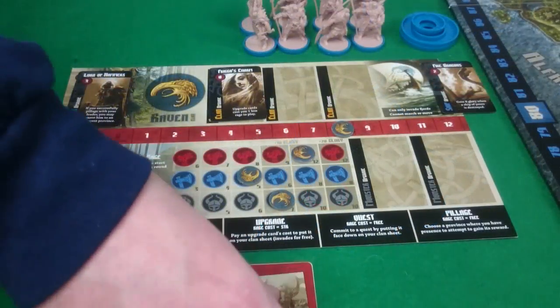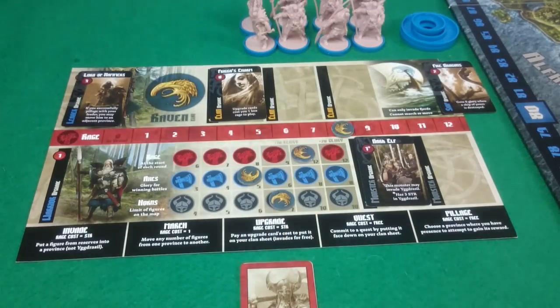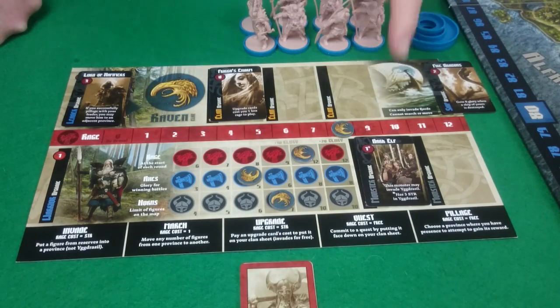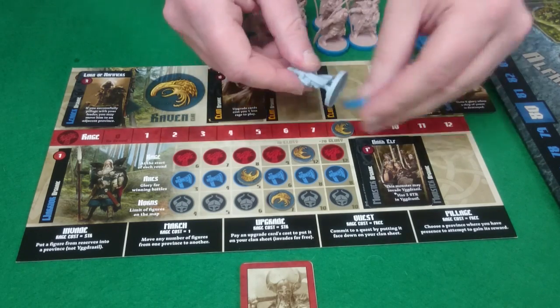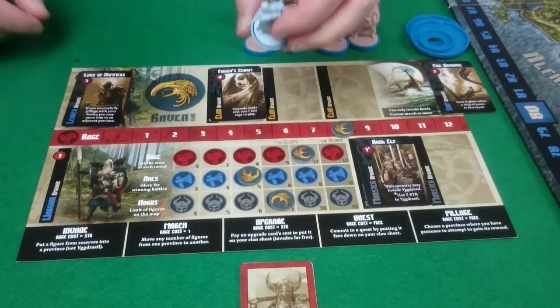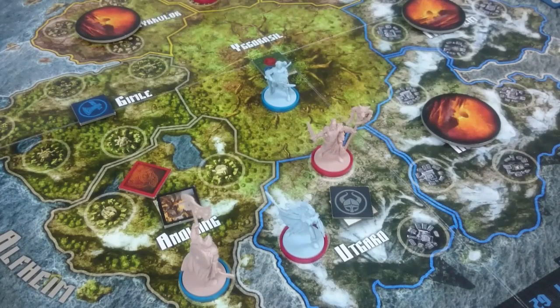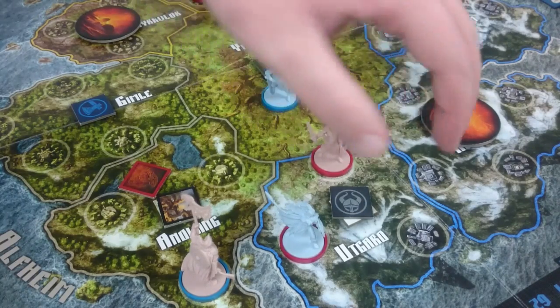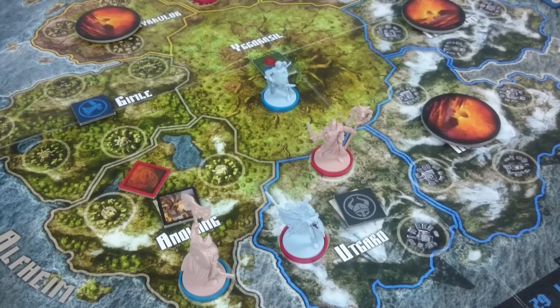Team Raven will play a monster upgrade — the Dark Elf — which, because of Frigga's Charm, is free. It may invade Yggdrasil, so we clip the base on and off the Dark Elf goes, landing in Yggdrasil. Pixel is then going to declare a pillage in Utgard.